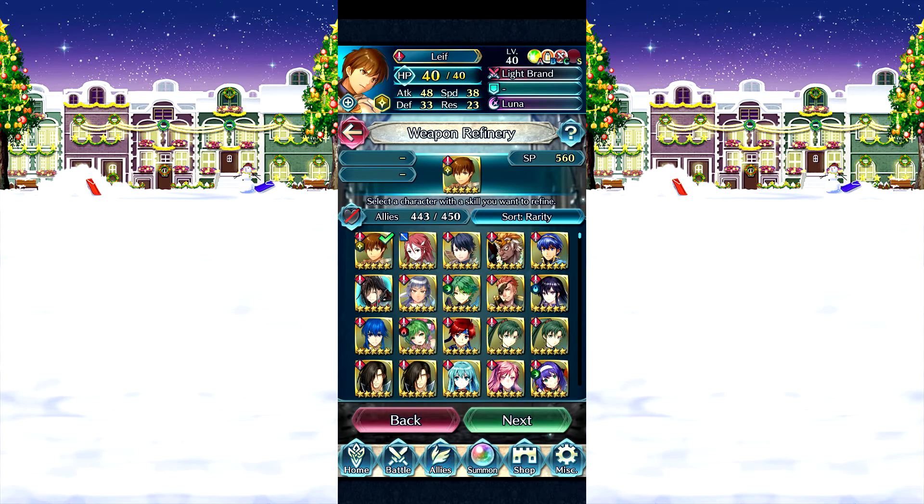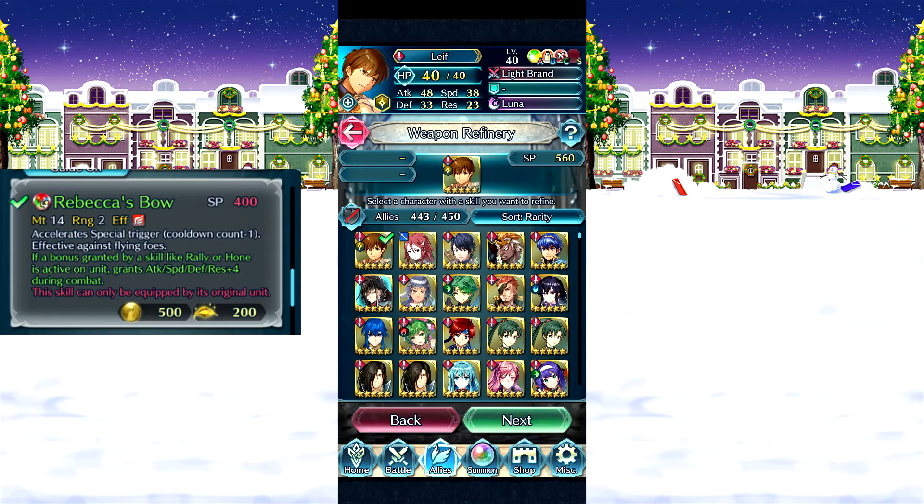So Rebecca's Bow — special cooldown trigger, might 14, and the surge effect: if bonus granted by skills like Rally or Hone is active on unit, grants Attack, Speed, Defense, and Resistance +4 during combat.